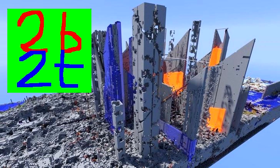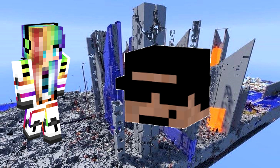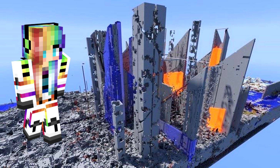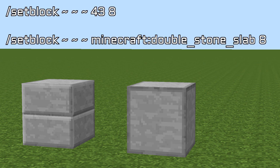Fast forward a bit to between 2013 and 2014 on a little unknown server named 2b2t. A player named iTristan had just gained backdoor access to the server, allowing him to create several of the illegals that are still on the server to this day, like player heads, 32k swords, pig spawners, and more. One other thing he did was to go to various locations and turn several double slab blocks into this seamless double slab block, block ID 43 8.